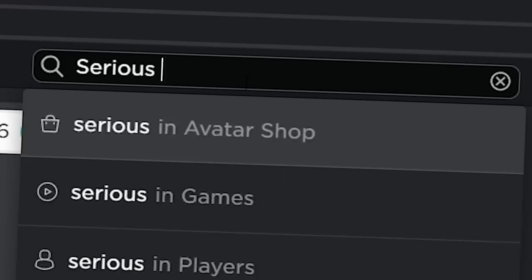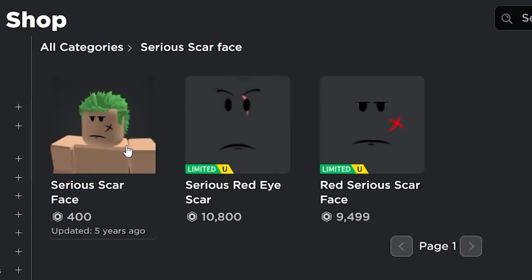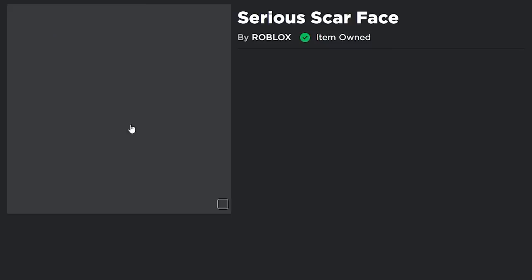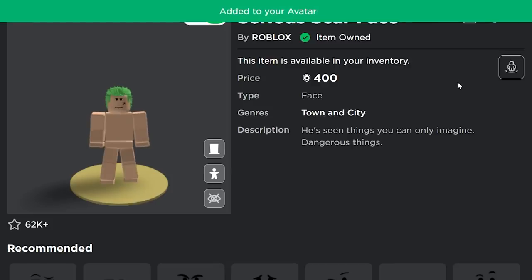Serious Scar Face. Yeah, this is the closest we can get to any scar and this is the cheapest one. Pick that up, put that on for 400 Robux. It's actually pretty expensive still.